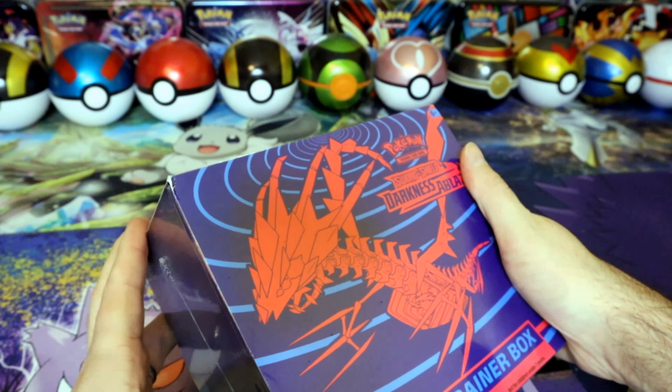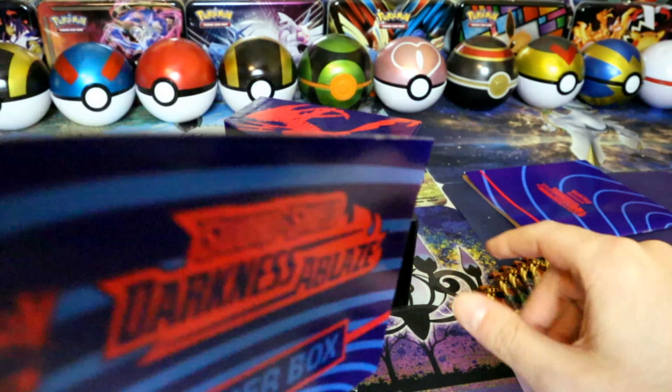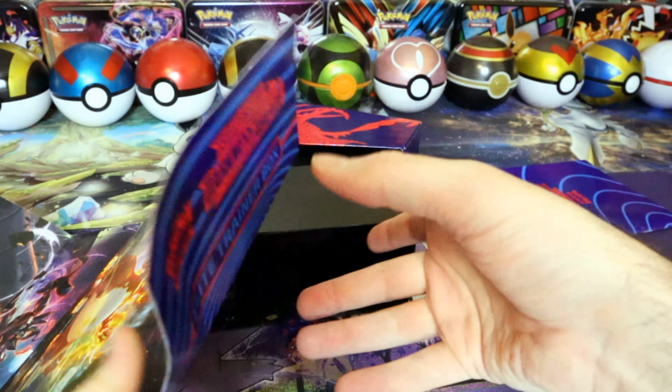All right let's open this so we can add it to the wall of boxes over there. Actually I don't even think I ever opened one of these. Let's open that. There's that plastic, there's the box. Do we get anything cool on this? No, just some color swirls. Let's tip that over - typical eight packs.